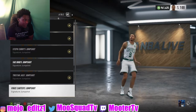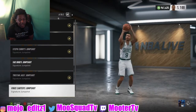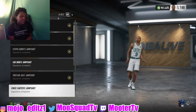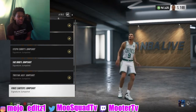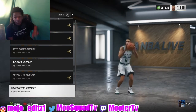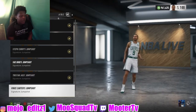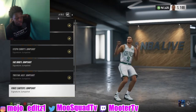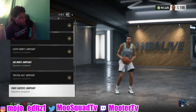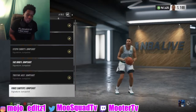Vince Carter — this is the jump shot I'm using right now. It's a green jump shot and it won't fail you. It's quick but it's green. You can use this jump shot when you're first coming up with any build — whether it's a shooting build or a defense build, it doesn't matter. Put it on and you will be straight.